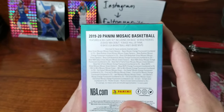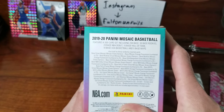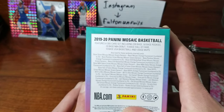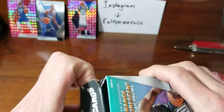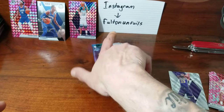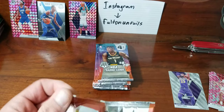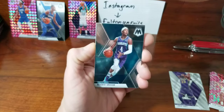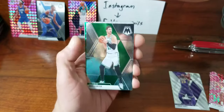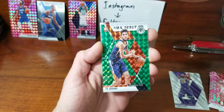This base set is huge — 300 card set: 200 base, 50 rookies, 20 NBA debut, 15 base Hall of Fame, 10 base USA Basketball, and five base. 300 card set, so to get that one guy you want, man, and it's a rookie which is maybe one per pack. I think so far the inserts in this should be worth more than Prizm, because it's so much harder to hit that rookie — the base set is like twice as big, and they get all the different colors of every different card. It'd be a debut green. Hi Jerome.